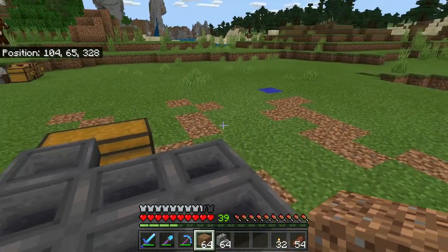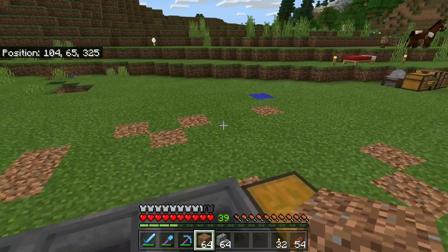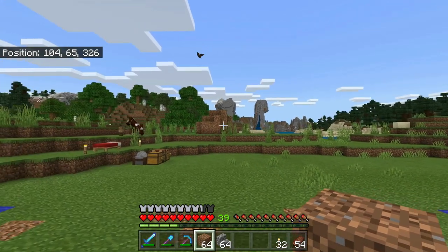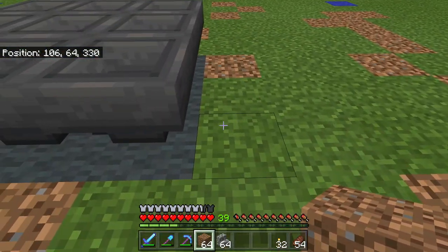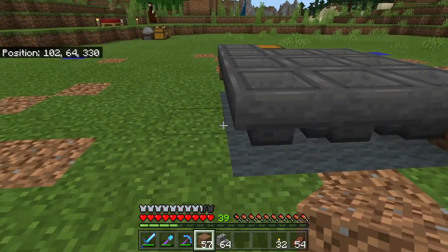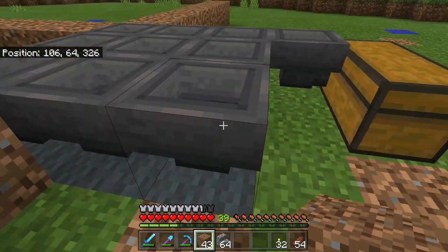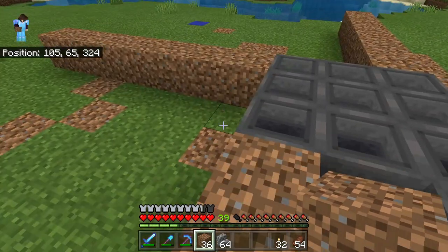Perfect. Next we need to put in a floor around this. Eventually I want to do a nice floor out of stone or deep slate, but for now I'm just going to use dirt because we're going to use this both as an iron farm and initially as a villager breeder. I'm going to go out one two three four five six seven in every direction from the three by three hopper grid in the middle. On the front side be sure to measure from the three by three hoppers, not from the chest — one two three four five six seven. I'm going to fill this whole thing in with dirt and then we'll move on.